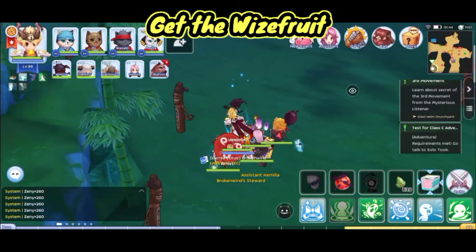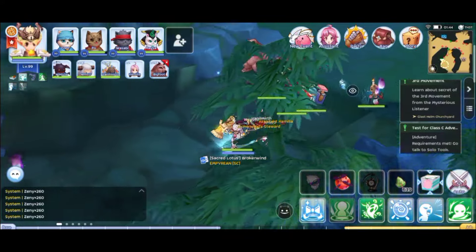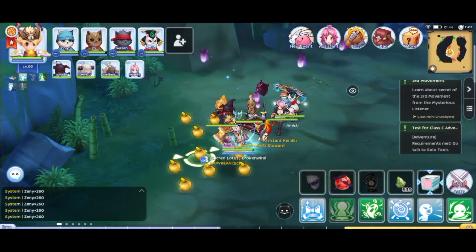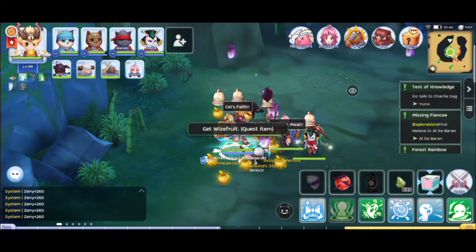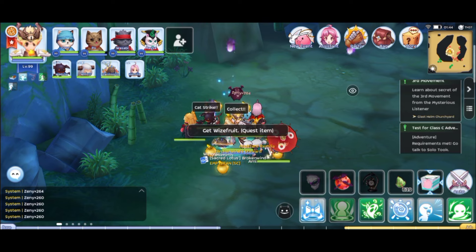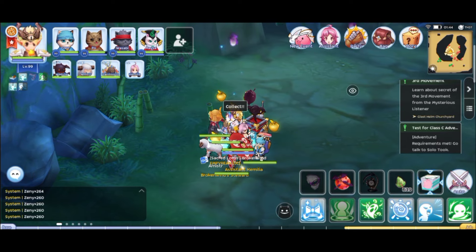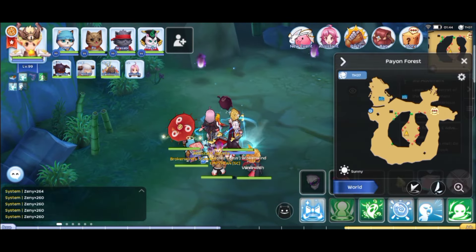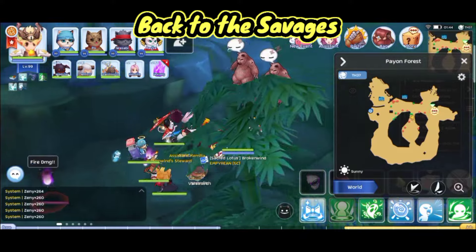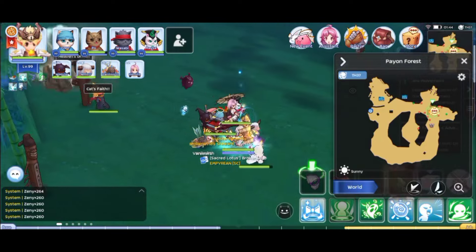We need to talk to this Savage, but first we need to find the white fruit. I think after we eat the fruit we can talk to the Savage. Let's collect the fruit here — there are Harang monsters disturbing around. How many do we need? Done. Now talk back to the Savage.